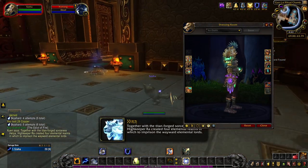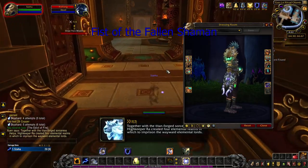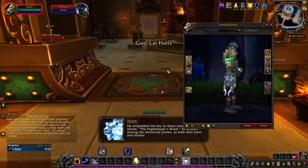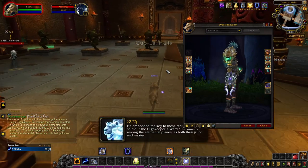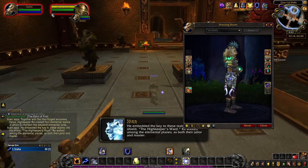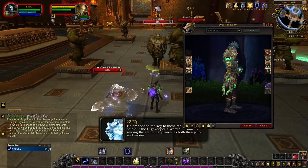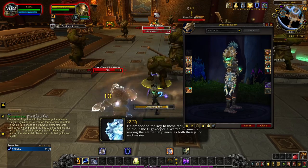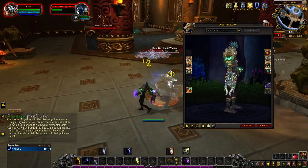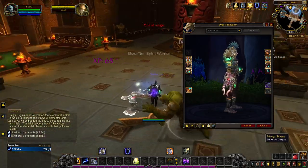The PvP-associated artifact appearance for Elemental Shamans is the Fist of the Fallen Shaman. You unlock each tint by increasing your honor level. The purple tint will be unlocked when you reach honor level 10. By honor level 30, you unlock the green tint. The blue tint is a reward for reaching honor level 50. And at honor level 80, you unlock the red tint of Fist of the Fallen Shaman.